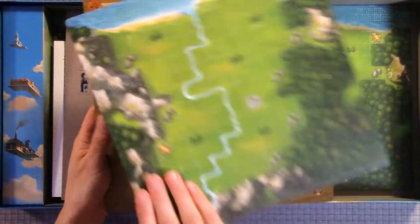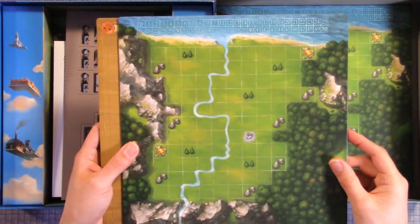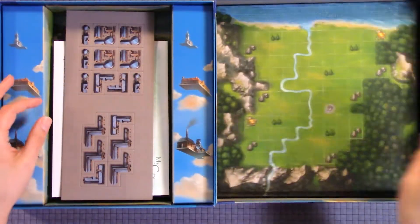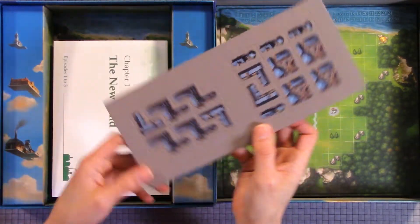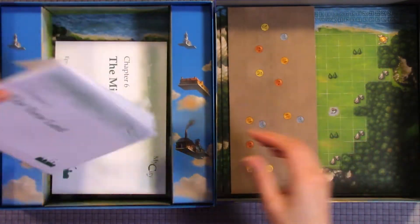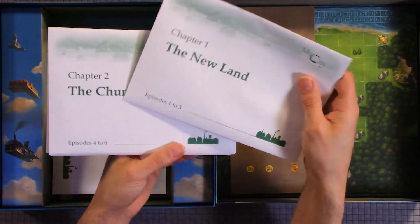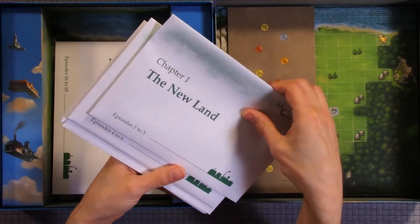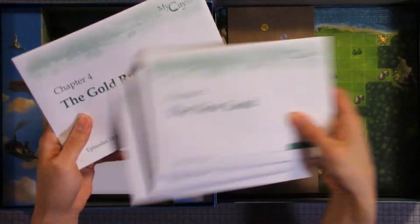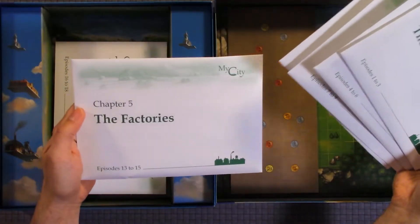Double-sided. You notice that there's points at the top. Here we have some more tiles, some more punch outs. Here we have the envelopes, and I'm not going to open them. Then there's chapter 1, chapter 2, chapter 3, chapter 4, chapter 5.